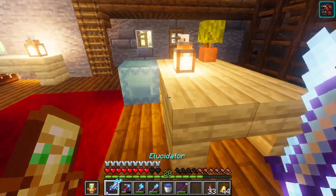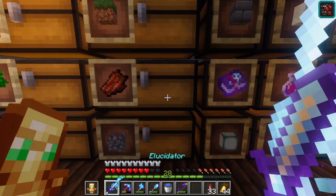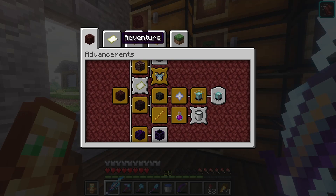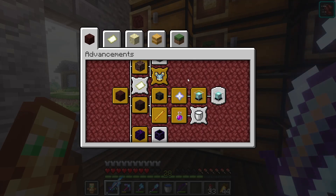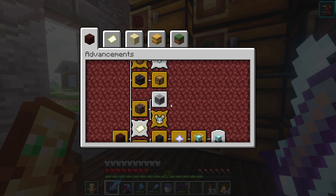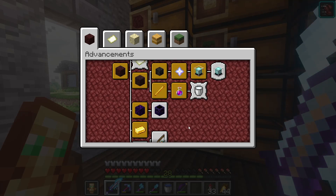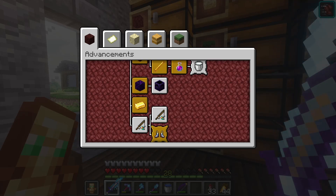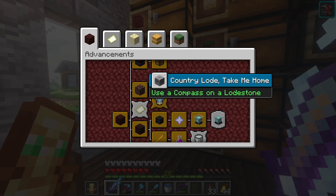I wonder what happened to the last wandering trader. In this episode I'm going to go after some advancements. If we go into the nether section, there is 'Take Me Home, Country Roads,' subspace bubble — which are both achievable — not quite nine lives, and this boat has legs. I think we could probably get Furious Cocktail but that'll take a while, so we're not going to worry about it right now. Our goal is to get this boat has legs, not quite nine lives, subspace bubble, and Country Roads, Take Me Home.